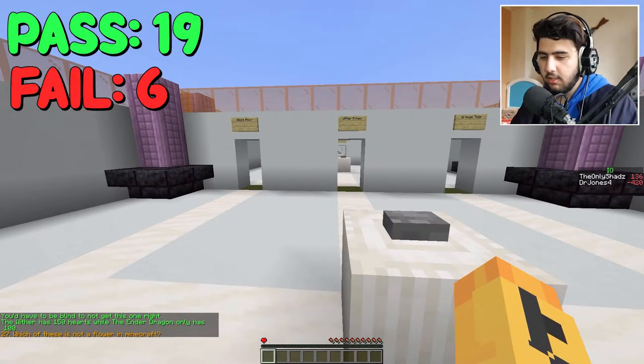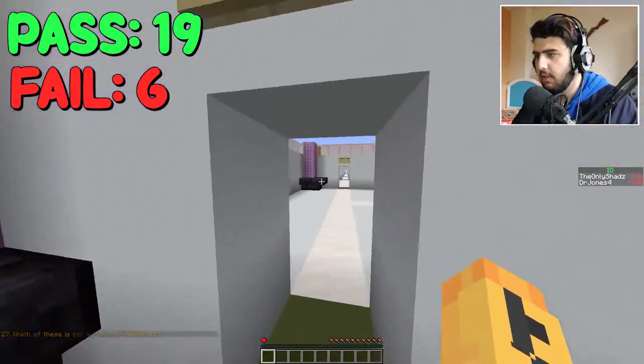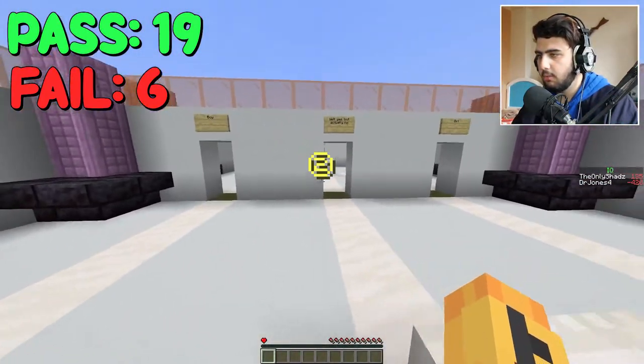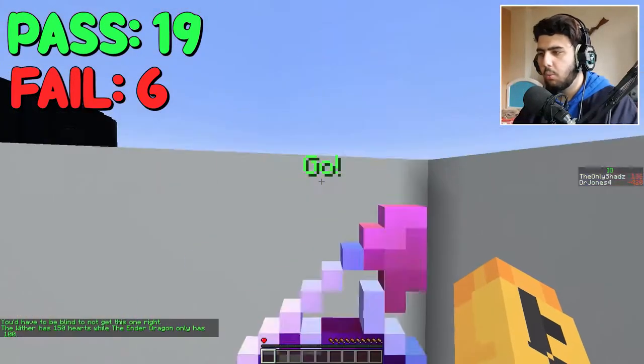Which of these is not a flower in Minecraft? Flower in Minecraft. Weather flower is a flower. Orange tulip — it is a flower. So this thing — don't tell me weather flower is not one. Please, it is. It is added. There's a tulip — it's white tulip. It's not — weather flower?